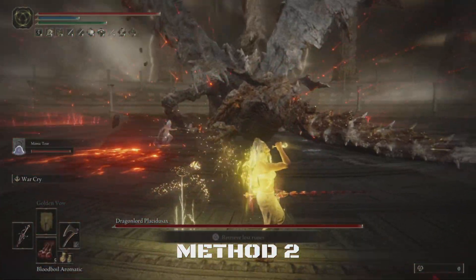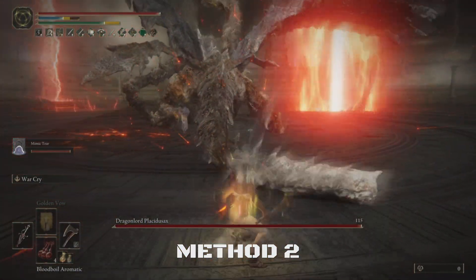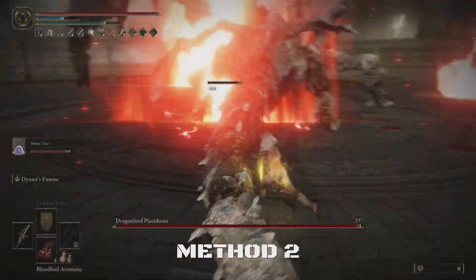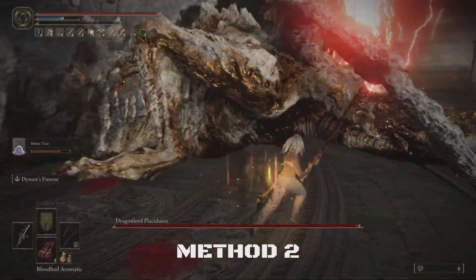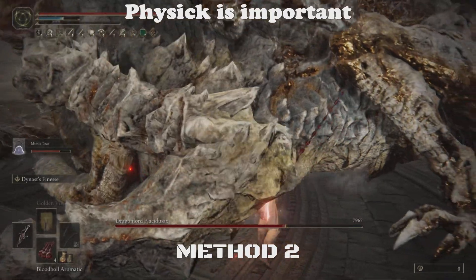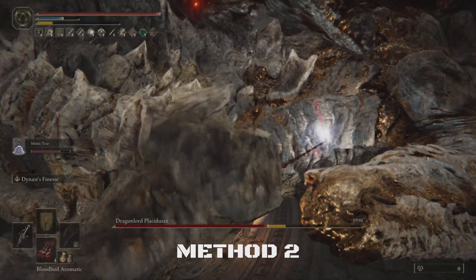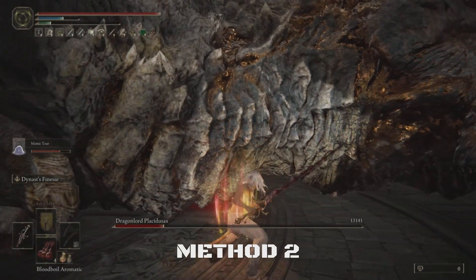Once you're behind him, drink your Physic, pop the Bloodboil Aromatic, and then cast Warcry. Make sure you do not try to attack the tail. Just focus on getting behind him and hitting him once — he should always stagger if you have the Physic with the Stonebarb Cracked Tear in it. Once he staggers once, it's pretty much game over for the poor dragon, because after using it two more times, he is done for.